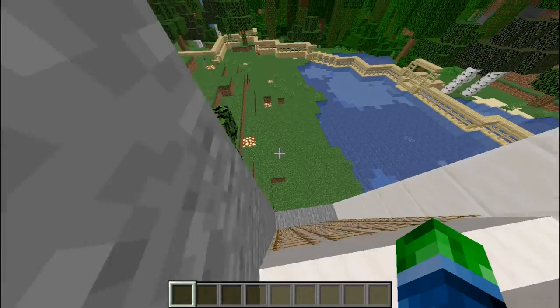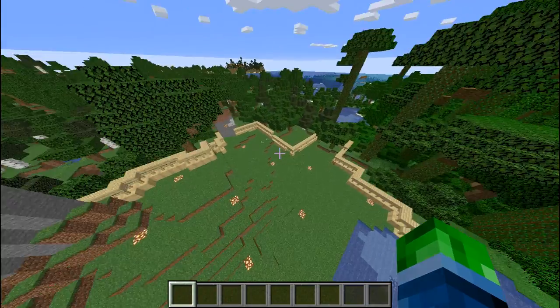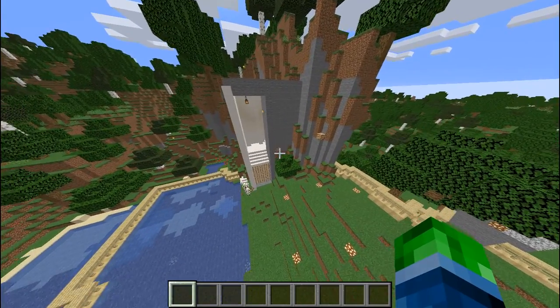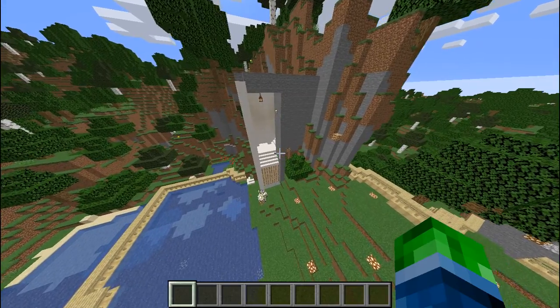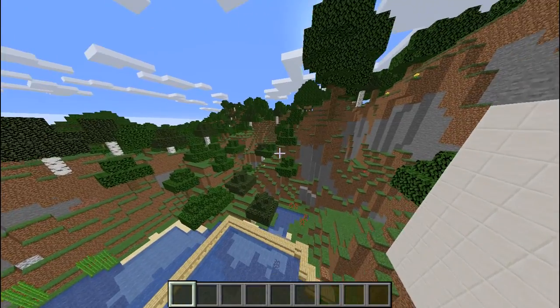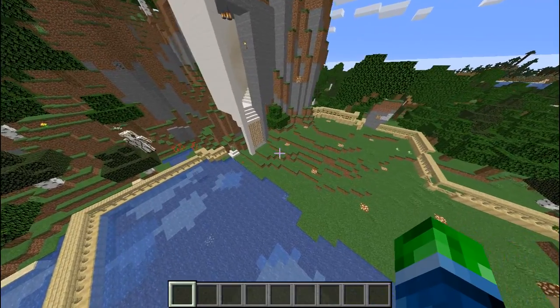Well, mobs could spawn — oh yeah. But you could put gates up all around the bottom and lots of lights on the stairwell. I saw some pillagers over there somewhere. Did you kill them? No, I just left them.